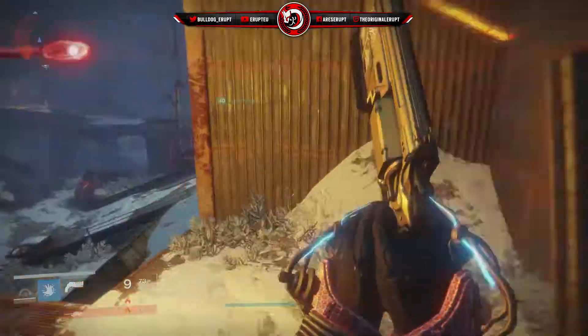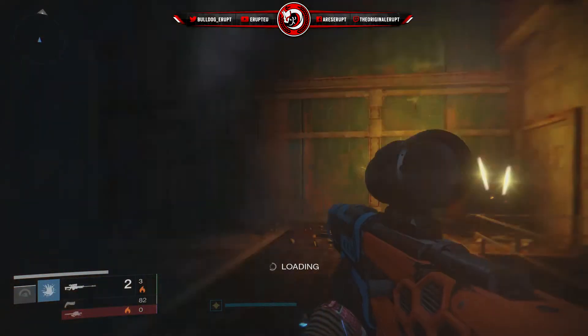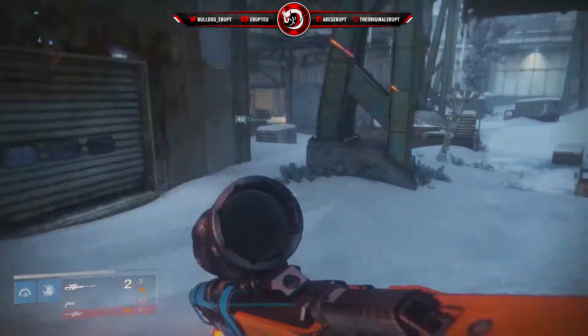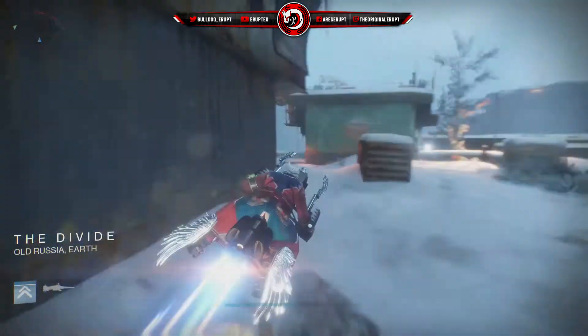Today we're going to be going for the infamous Kvostov. Now this was the first weapon that we ever got in our Destiny adventure — the white auto-rifle — but this time we're going to be getting it in an exotic form. It is a bit of a nostalgia quest, so you will have some memories of the first time you ever came into the Cosmodrome. You were revived by your ghost, and this quest really remembers that.